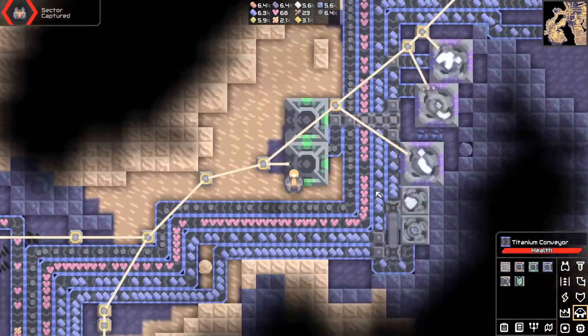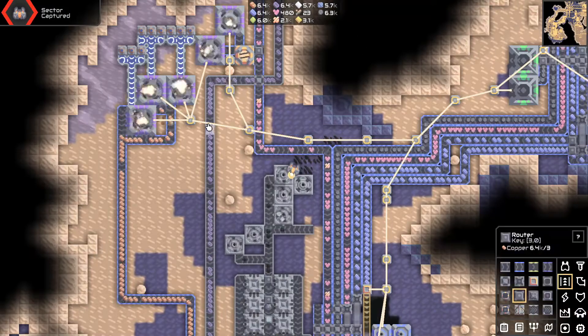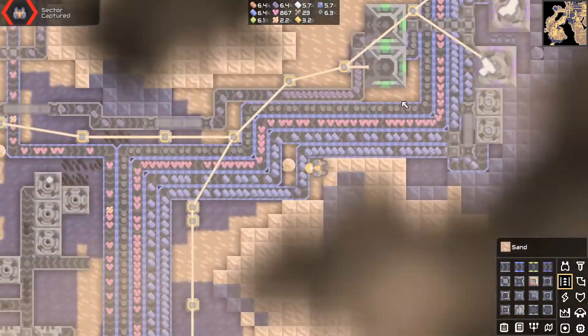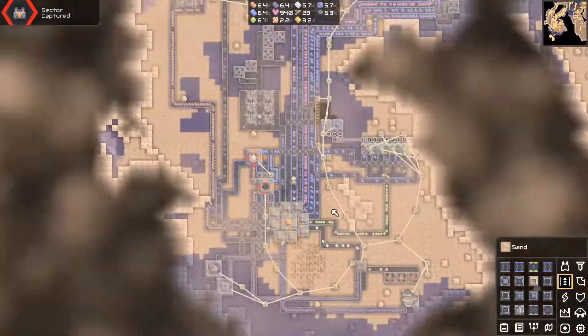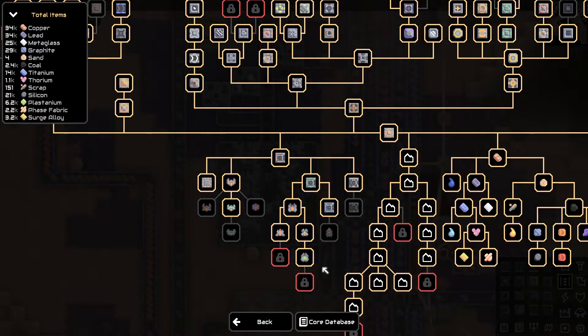It needs lead — no problem, we got lead somewhere. Lead is provided. They should be building some monos, and then the basic resource gathering will be faster. We are pretty close to the multiplicative — I'm really looking forward to seeing what these turn out to be.